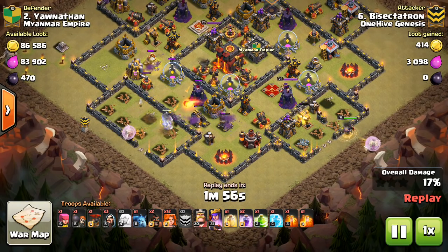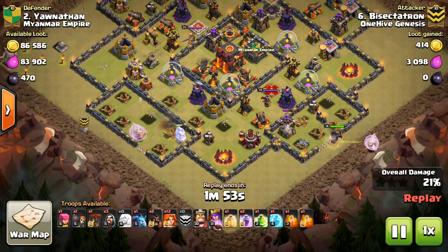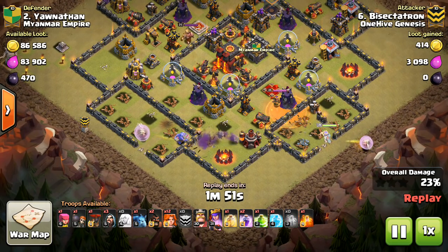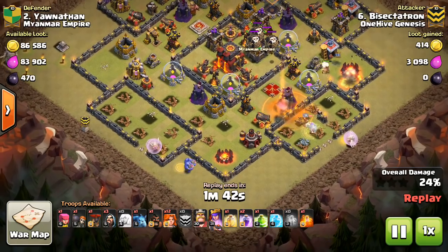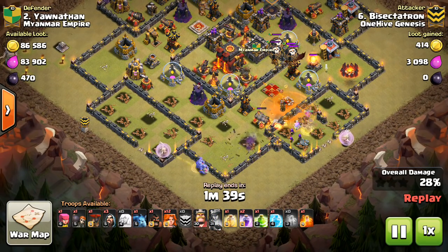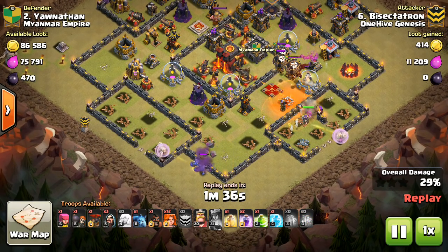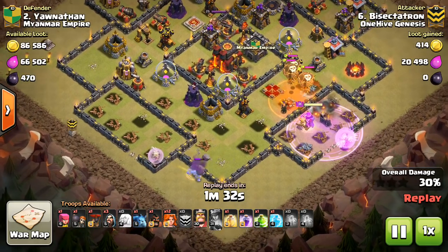This is just making a funnel for my Valks, and that's what it's all about at Town Hall 10, especially on these types of ring bases. Trying to make a little pathway for your Valks to enter into the base. So the queen steps up right there, drops the poison, and she'll take out the defensive queen. I actually saw her getting low and popped the ability — I really didn't need to at that point because she was getting healed back up, but went ahead and did it anyway. Then I'll drop the rage to keep her up over the CC troops and poison for the balloon and the dragons.